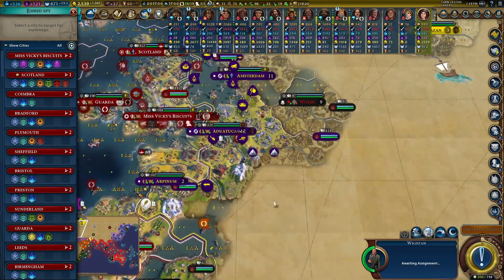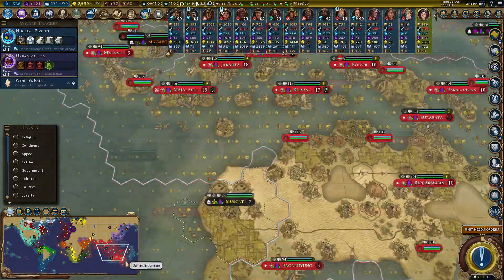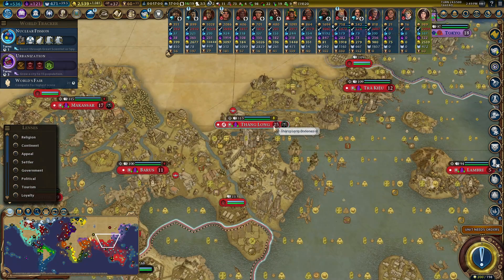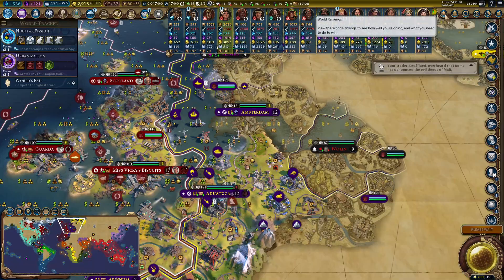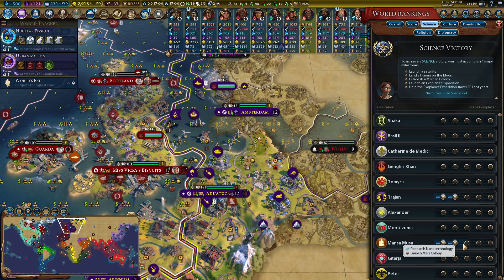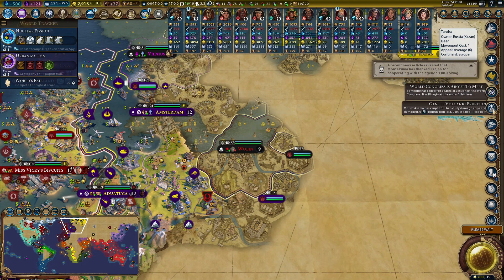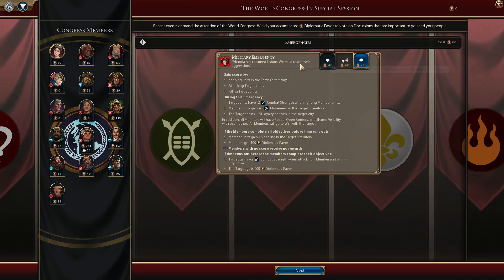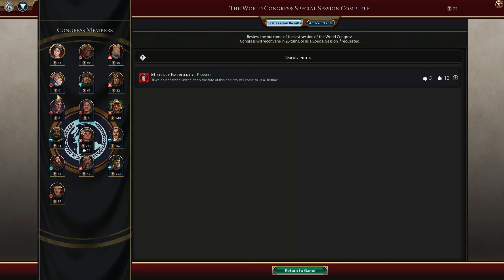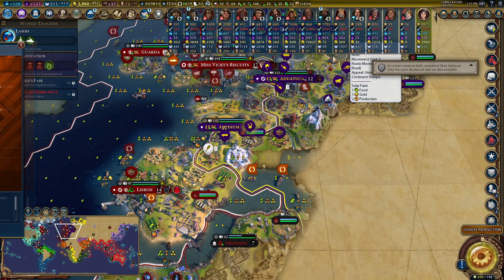Amsterdam still doesn't have a campus, so I'll send my spy to Indonesia again. The capital of Vietnam has been conquered — 25 population! Rome has finally got to the moon, which is bad since they had nanotech. Mali has nanotech too. Indonesia has gone to war with me again. I'm voting down four times on the military emergency. Byzantium and Tamiris have joined in — the world war is really kicking off.